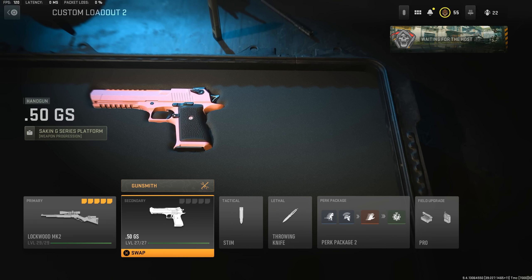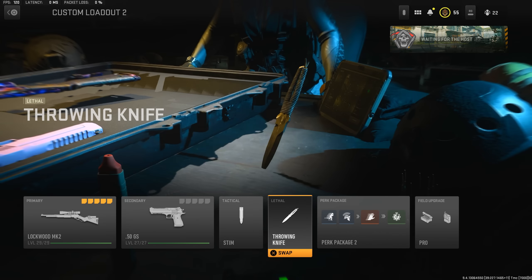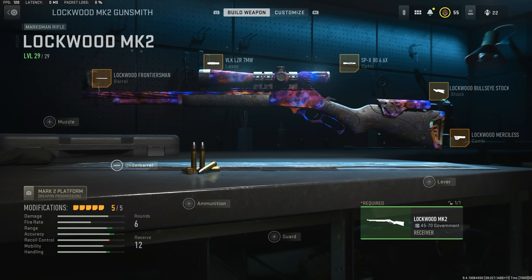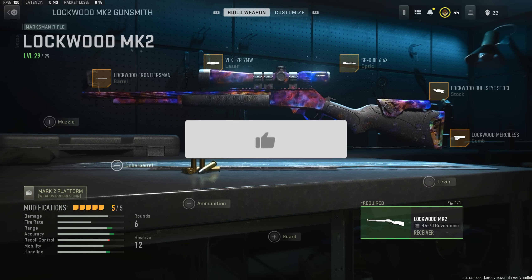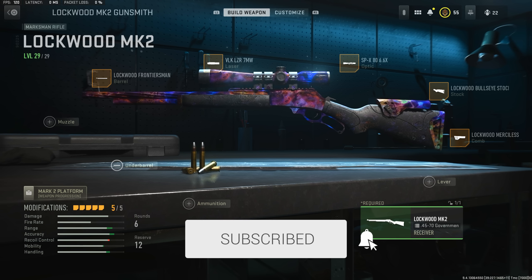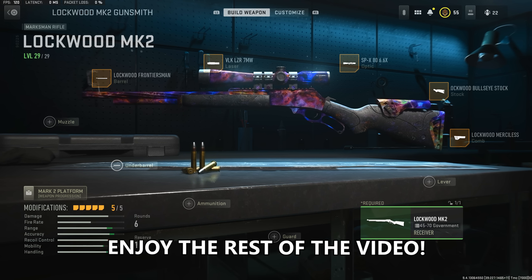So I wanted you guys to please tweet me or tag me on Instagram with your clips if you hit with this MK2 class setup. For the secondary I have the deagle — I'll give you guys a class setup in a future video. We got stim, throwing knife, and this is the perk package I'm using. We got munitions box and dead silence as a field upgrade. Let me know in the comments what sniper you guys want me to use next. Drop a like, subscribe if you're new, turn on notifications — this whole video is crazy. I'll show my settings at the end.